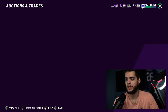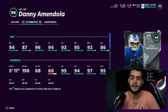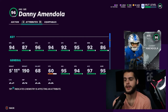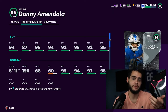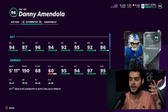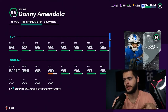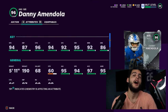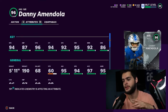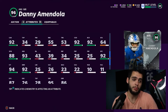We got Danny Amendola for the Lions. 94 speed — that's kind of low. 87 jumping, which is low when you're 5'11. 96 catching, 94 catch in traffic, 92 speed, 95 short route running, 92 medium, and 86 deep route running. He can get all 90s route running at least, which is good. He'll be a decent route runner on a theme-team. Behind the card: 95 agility, 97 acceleration, 92 change of direction, 93 juke. Off the ball with the ball in his hand he's actually really, really good — a decent card in that aspect.